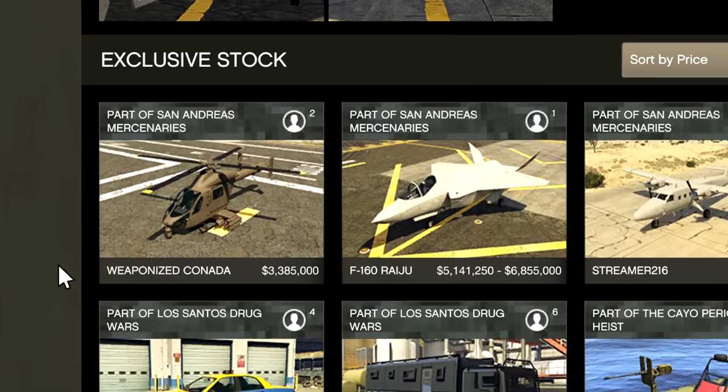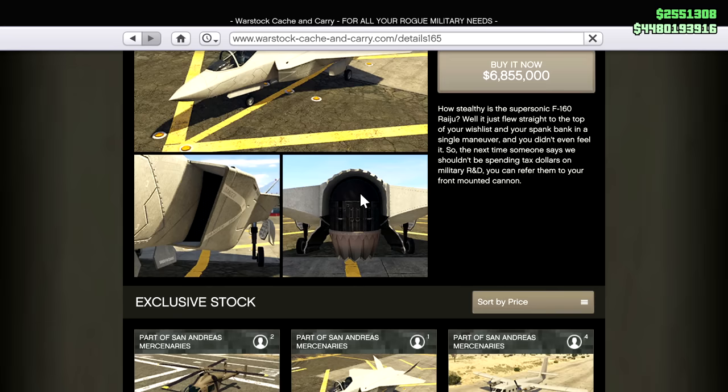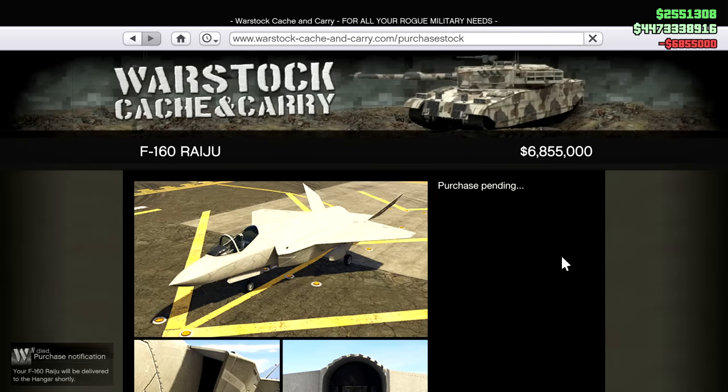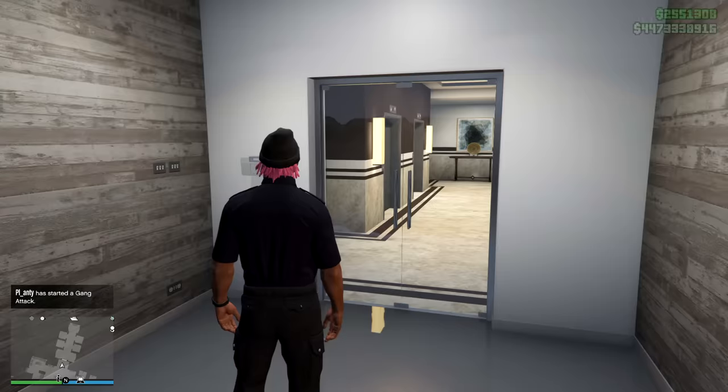They've got a weaponized Kanada as well. In the pictures of the plane, you can see the jet engine facing down, which must mean there's like a hover mode or something. $6.8 million without any upgrades. Let's buy it now. There we go, delivery notification. I am now $7 million poorer.